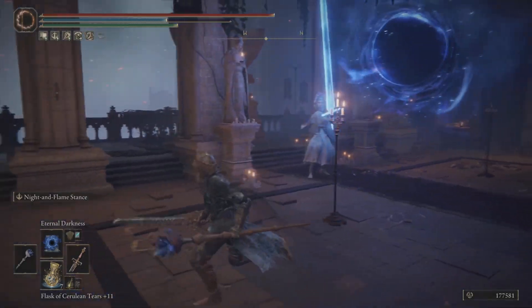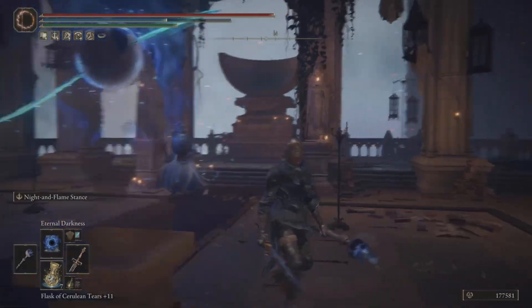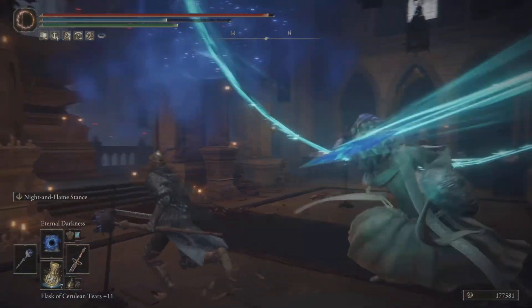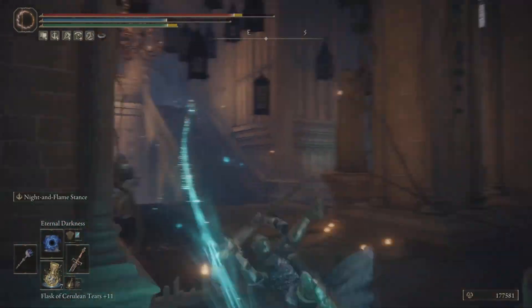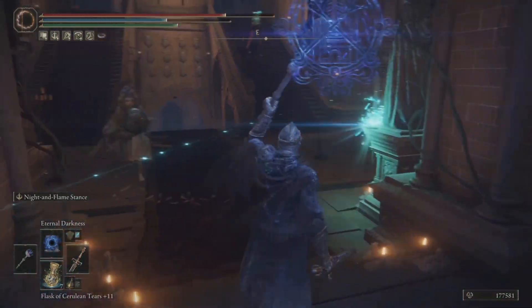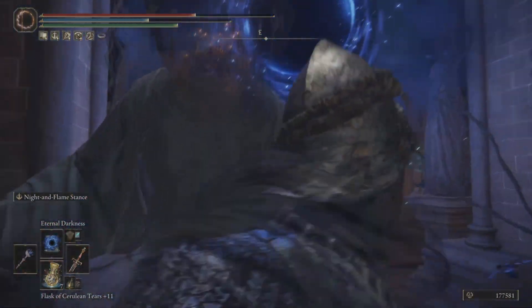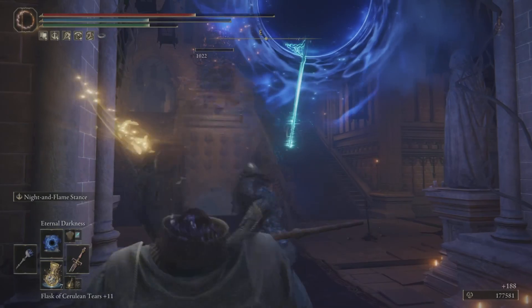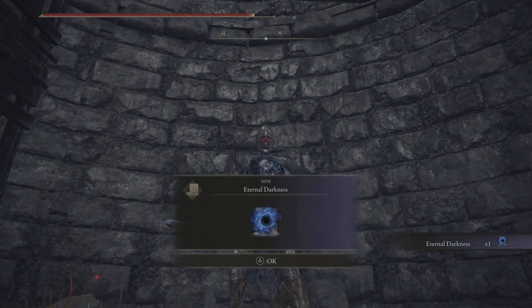The only thing you need to worry about, of course, is still physical attacks, but everything else you see is being sucked right into that orb — it will not hit you. Now the downside is as soon as it finishes, all of those attacks are going to come right at you. So you're going to have to continually cast this. I'd say it's about a five-second cast, so it stays up for a decent amount of time.